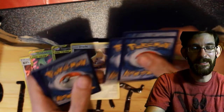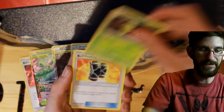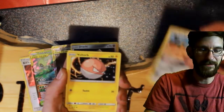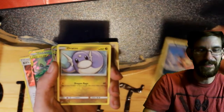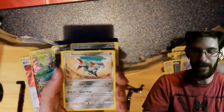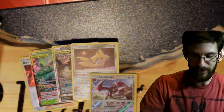We don't have too many more packs — four after this, so let's get a couple more pulls maybe. Fire Energy, Kakuna, Buff Fatting, Spiritomb, Plefki, Vultor, Weedle, Vullaby, Tratini, Aerodactyl Reverse, and a Skarmory non-holo rare — that is a rare, a reverse rare.